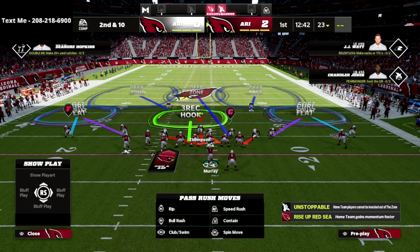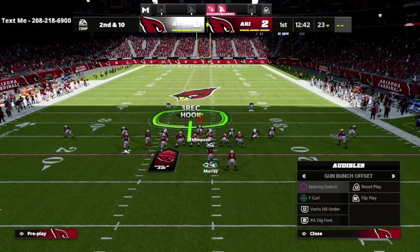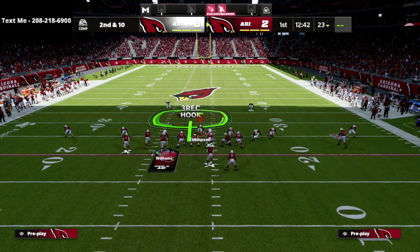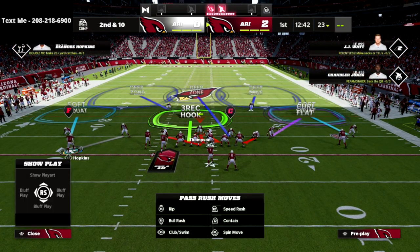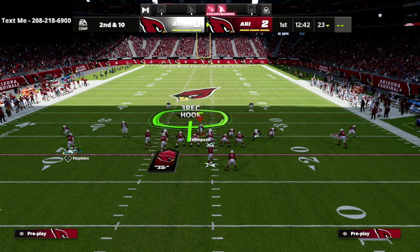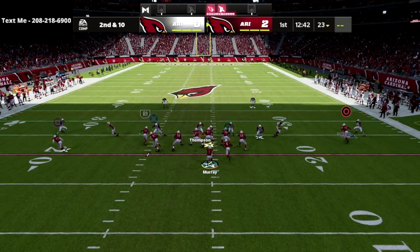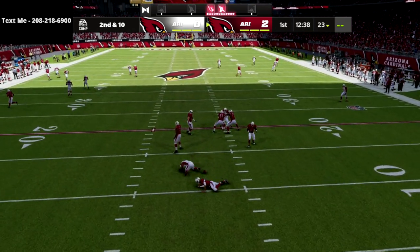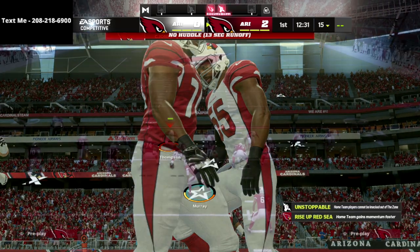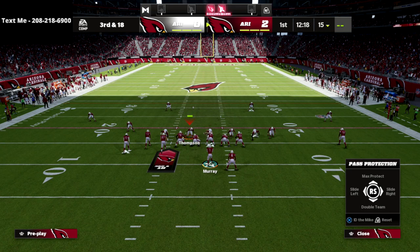Here's a quick tip: if they motion out a receiver to the left side, you want to man your slot corner up onto him and then drop that defensive end on that side into a purple zone. The reason is that they're probably going to be running play verticals, and if you don't get instant pressure they're going to bomb you over the top.